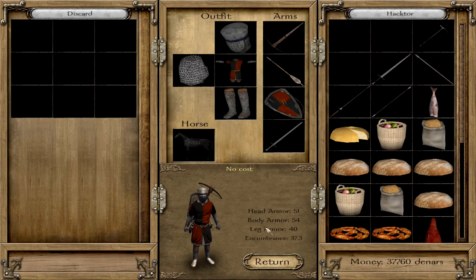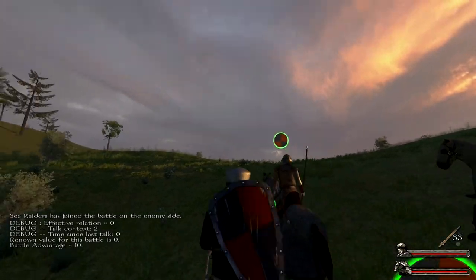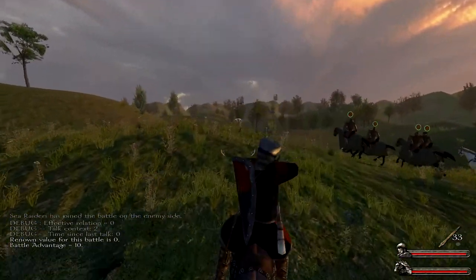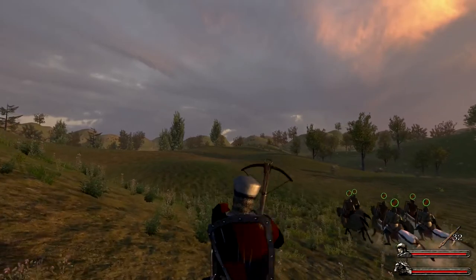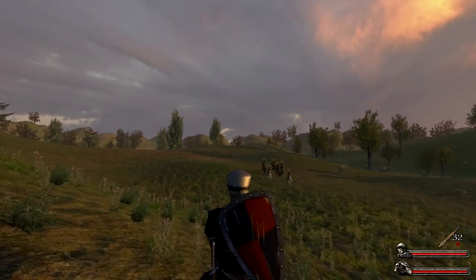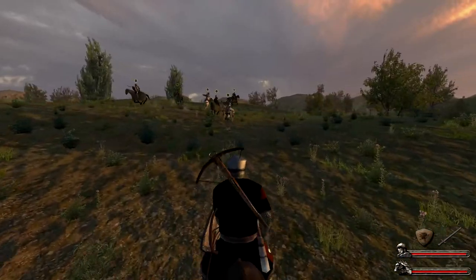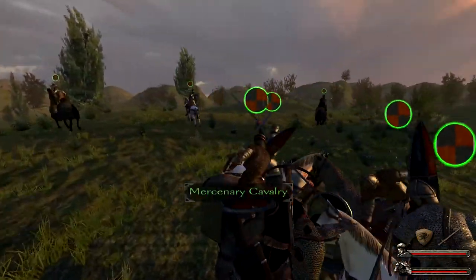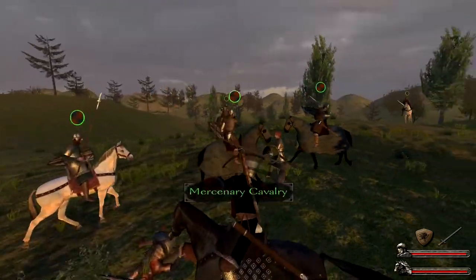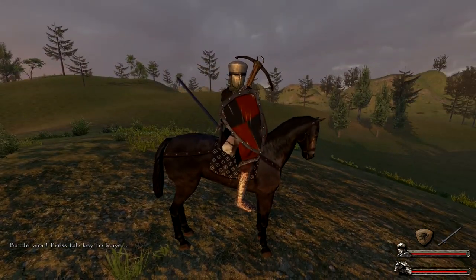Another useful weapon combination is the crossbow, a shield, and a bastard sword. With this combination I am able to shoot at the enemy — this works best if I stand still, hold the attack button to aim, and shoot. If I'm too close to the enemy, I scroll up once and have the shield and bastard sword equipped. My attack range is longer with the bastard sword than with a one-handed weapon, and I'm able to perfectly deflect enemy attacks with the shield.